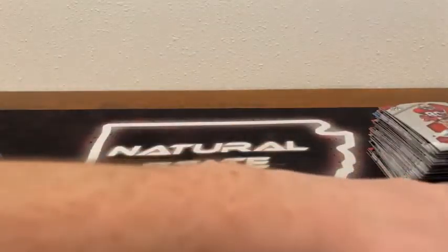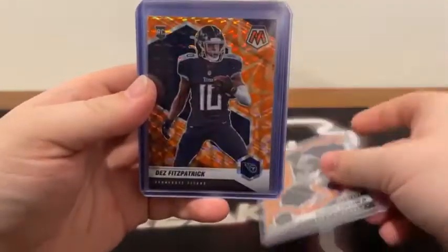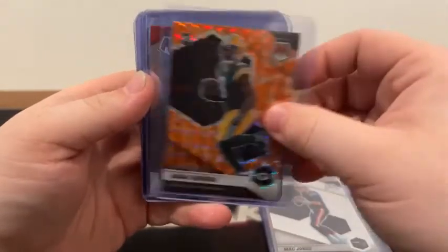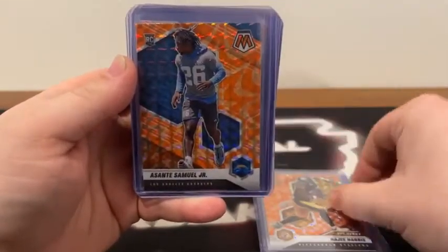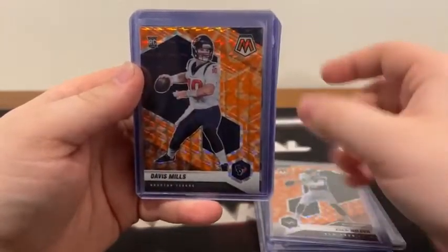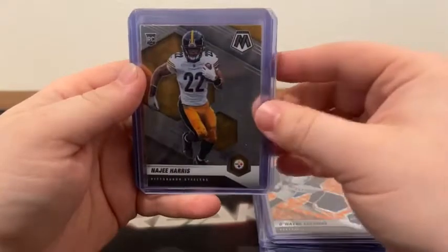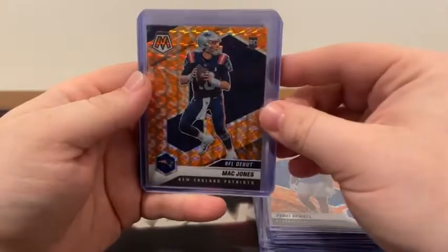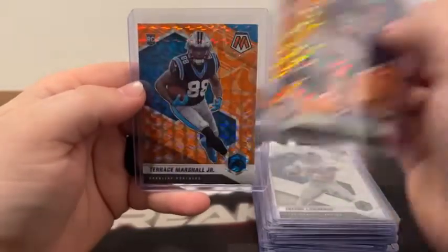We're going to do a recap before you guys hop out. This is our final break of the night — two more breaks tomorrow night, including a Mosaic football Mega Box break, and then a lot of Mosaic football coming up throughout the remainder of this week. Here's the Orange Reactive debut of Patrick Surtain, the Orange Reactive Dez Fitzpatrick, base rookie Mac Jones, Orange Reactive Amari Rogers, base debut Ja'Marr Chase, the Genesis prism Max Crosby to the Raiders. Orange Reactive NFL debut Najee Harris, Orange Reactive rookie Asante Samuel Jr., Silver Prism variation rookie Ian Book, Orange Reactive debut Zach Wilson, Orange Reactive rookie Davis Mills, base debut Mac Jones, Orange Reactive debut Greg Rousseau, Orange Reactive rookie Dwayne Eskridge, base Najee Harris, Orange Reactive rookie Penei Sewell, Orange Reactive debut rookie Mac Jones, base debut Justin Fields, Silver Prism variation Trevor Lawrence, Orange Reactive debut Kadarius Toney, and Orange Reactive rookie Terrace Marshall Jr. for Carolina.